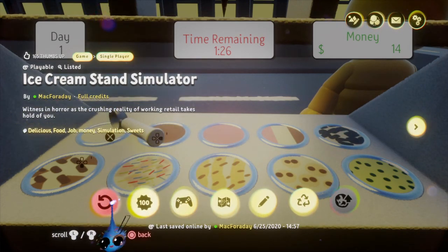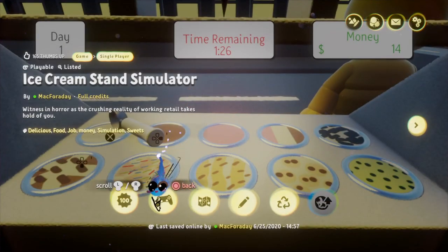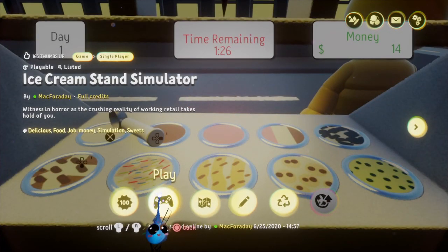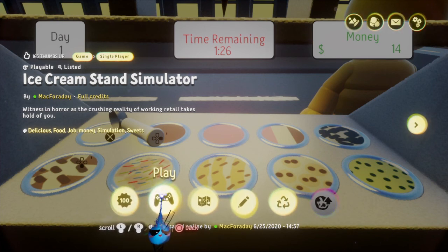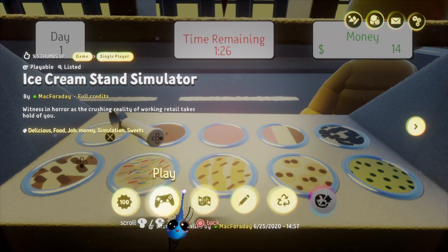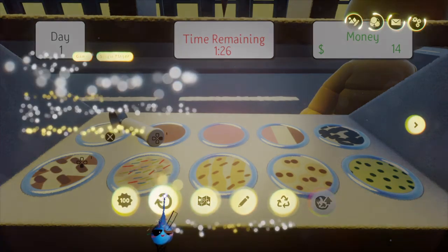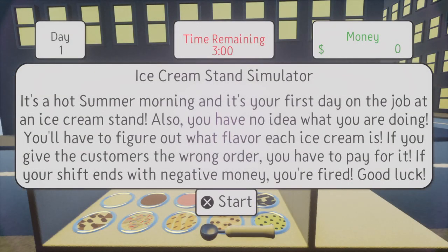I'm going to reset my progress on this one because it basically has a built-in tutorial. The first time you play it, it's a bit easier, but then all the times after the first time you play it, it's harder. You'll see as we get in. Alright, Ice Cream Stand Simulator. It's a hot summer morning, and it's your first day on the job at an ice cream stand. Also, you have no idea what you're doing.